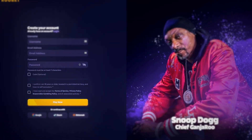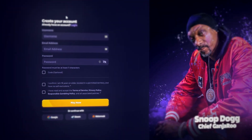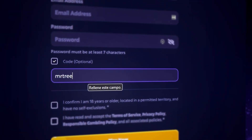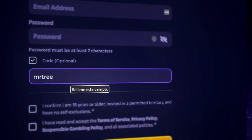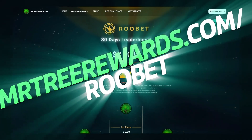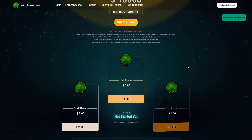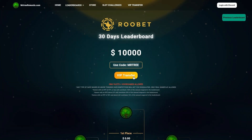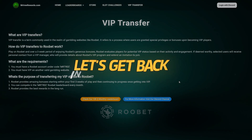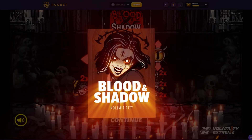Sorry for interrupting the video — don't forget, if you want to support us when you create a new account on Roobet, click on code and type 'mr3'. This will give you access to all our promotions like a $10,000 leaderboard that you can find on mrtrio.com/roobet. You can check the live updates for the monthly leaderboard there, and also the VIP transfer section if you are a big player. Now let's get back into the video.